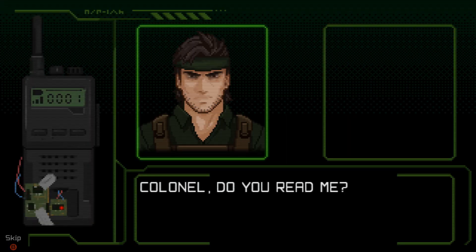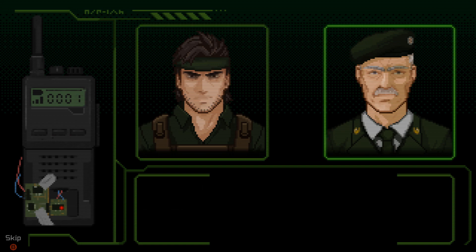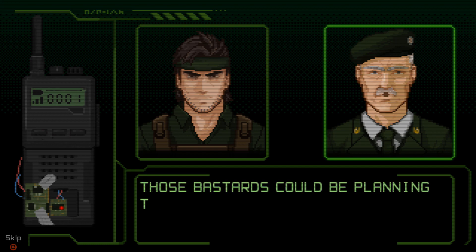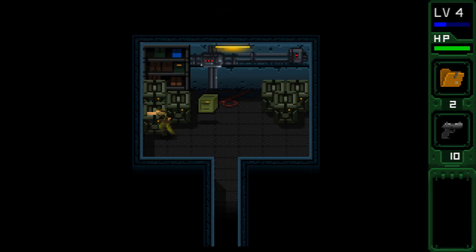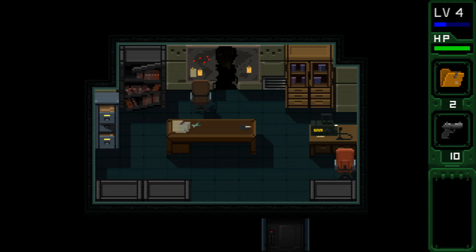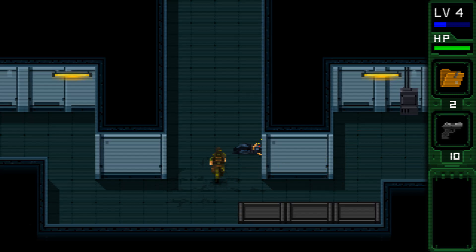Colonel, do you read me? Loud and clear, Fox. I found more documents — they look like a list of coordinates. Coordinates of what? This document is encoded as well, I don't know what the coordinates are for. They could be strike targets — those bastards could be planning to attack us. Anything else around here? There's a couple of first aid kits. It's good to see that everyone stays knocked out. Which way do we go? Must be straight ahead.